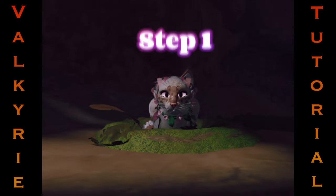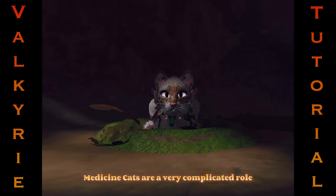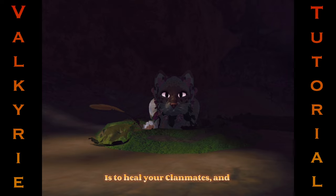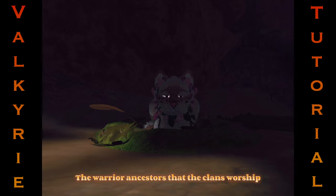Step 1: Understanding the role. Medicine cats are a very complicated role as they have some lore to them that needs to be understood. The two main parts of your role are to heal your clan mates and receive prophecies from StarClan. StarClan are the warrior ancestors that the clans worship.